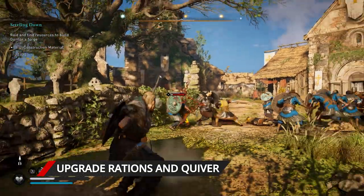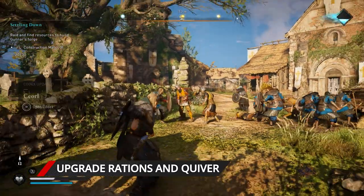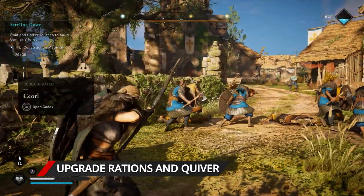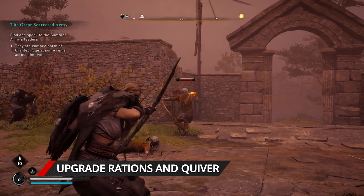Once you've done that, use the remainder to expand your quiver. Every arrow is essentially a free kill in the early game, and you'll need the extra ammo, as ranged weapons like the Recurve Bow start with a measly five projectiles.